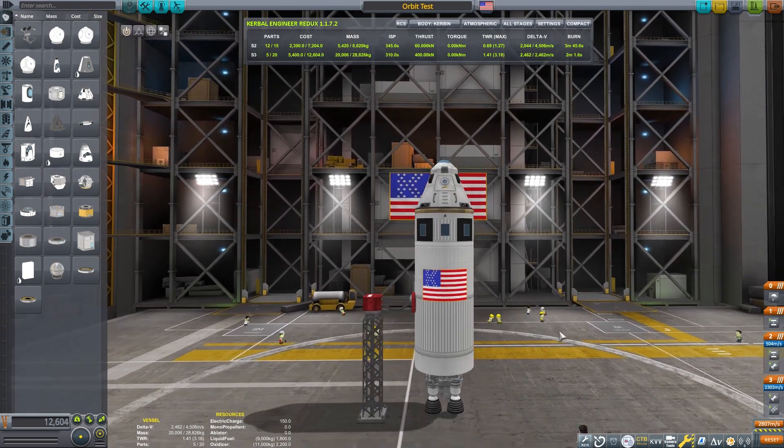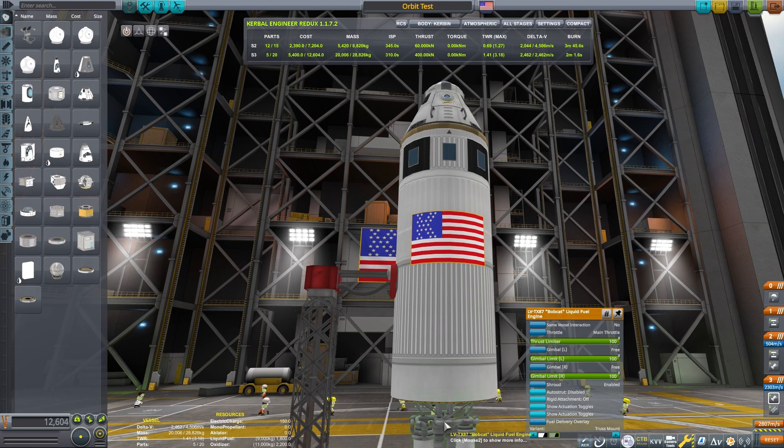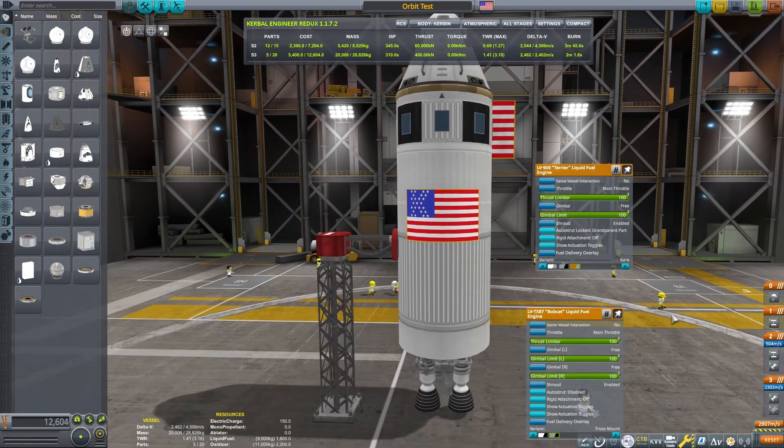If you're interested in the craft I used for this video, here it is. I did use a couple of Making History parts — the engine, the Bobcat, and the engine plate are from the DLC. Other than that it's a very simple design that you could attempt to replicate, and it's very capable of reaching low Kerbin orbit even with a very poor launch profile. Thanks for joining me to discuss gravity turns. See you next time.